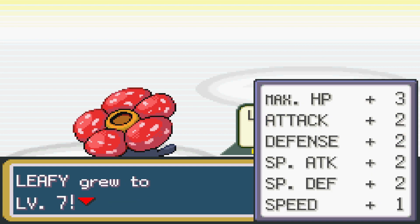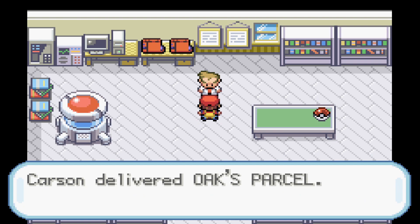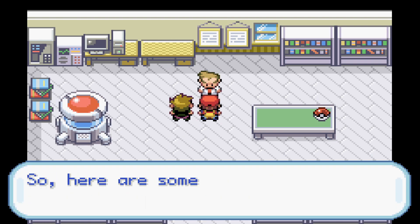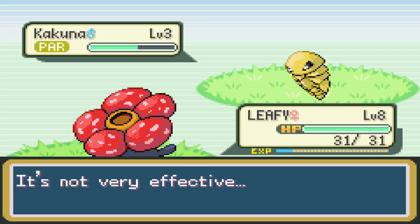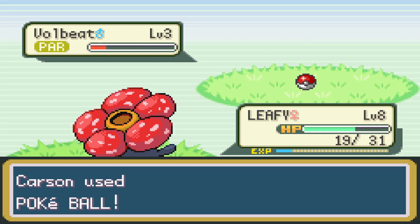Starting off with Vileplume also gives us Stun Spore, which makes it really easy to capture Pokemon. We get our Pokeballs, start our Nuzlocke, and begin training our Pokemon. Having Vileplume makes it a lot easier because it gives us a big advantage so we don't have to worry about healing outside of battle. We catch ourselves a Kakuna in our first route, which is nice having a Bug-type on our side, and we end up running into a Volbeat for our next encounter as well.